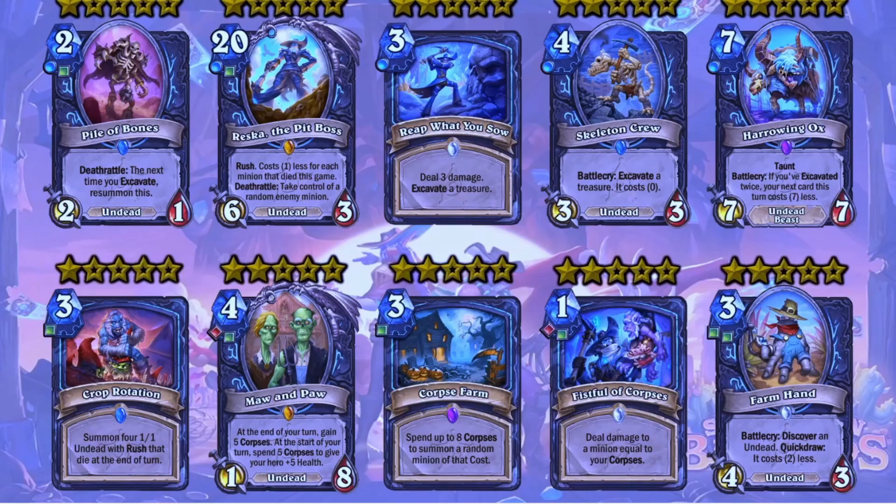A bit of context going into this: just before I did the star ratings, Reno was announced at Blizzcon, and anything that involved a lot of minion-based stuff I kind of docked a star off because I thought Reno would just kill it. I thought it was going to be the great expansion of Highlander decks. There were a lot of Highlander decks near the top, but in general they never made it to the very top of the pile — they always hovered around there. Climatic Necrotic Explosion was just bad.